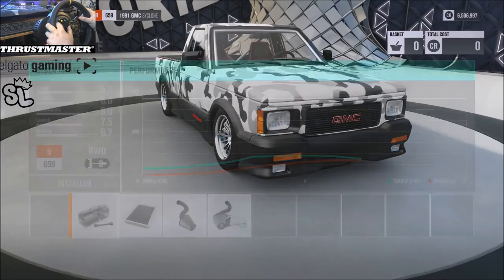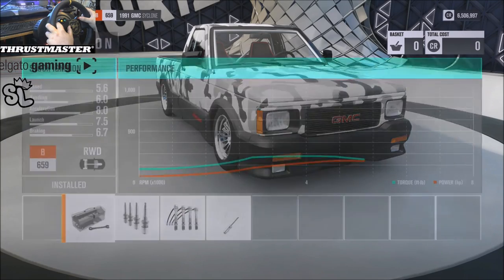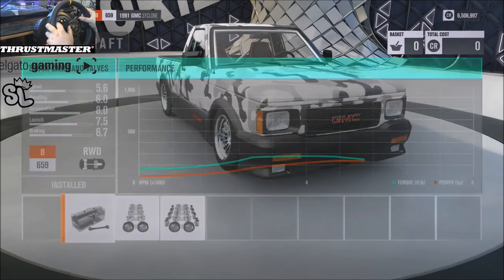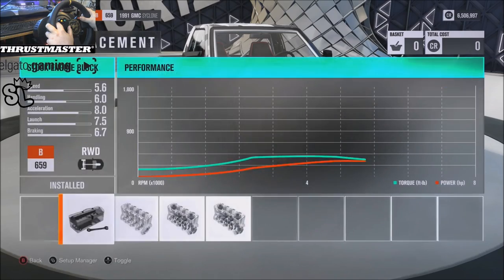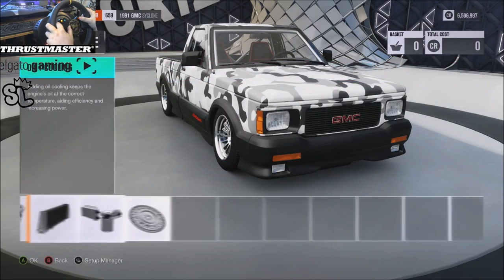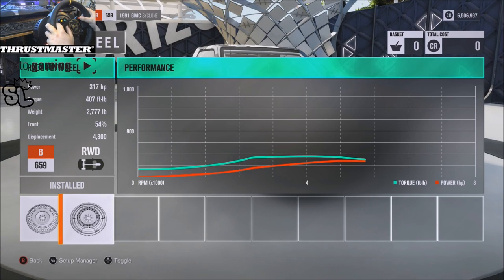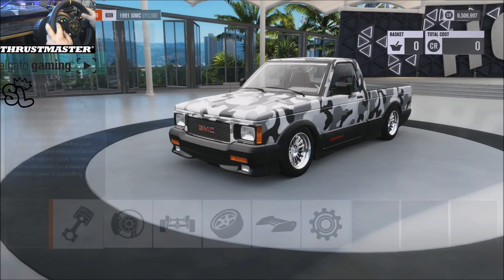Engine — this is where I don't remember anything. Stock intake, stock fuel, stock ignition. There's no way this thing is just bone stock. Stock exhaust, stock cams, stock valves, stock block, stock pistons. Do we do turbos or something? Stock turbos. Well this thing is stock power it looks like, with a race flywheel — 317. I honestly thought I had something done to the motor, I guess not.